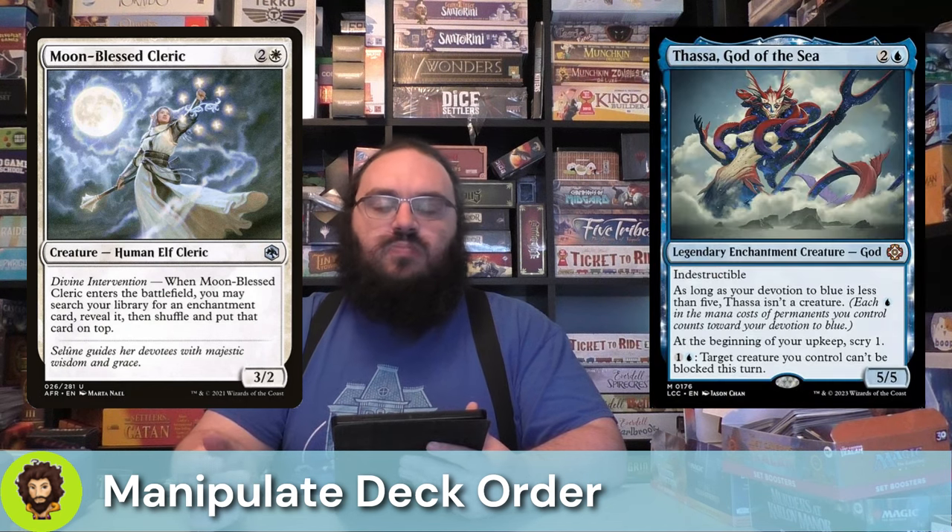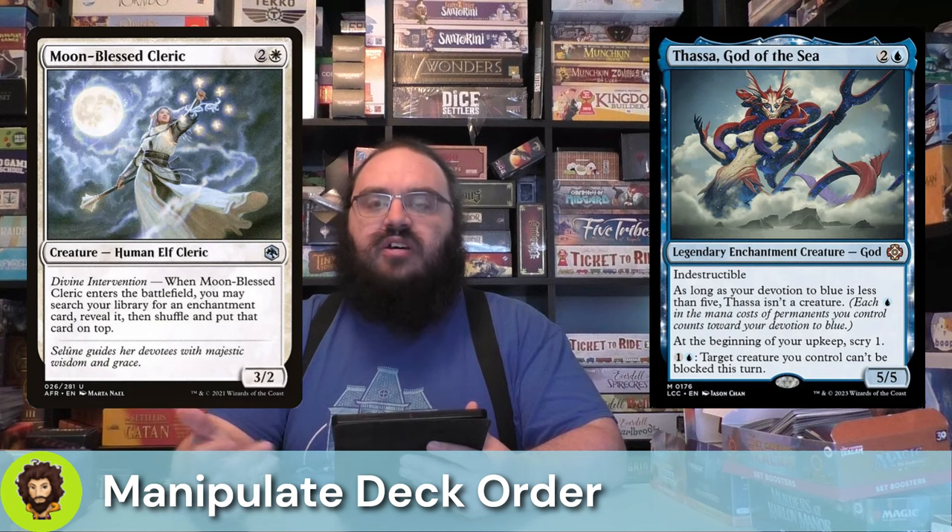Thassa, God of the Sea, is more in line with the Aminatu strategy. This one's going to Scry instead of Surveil, but both are good — if it's not the card we want, we're just going to move it out of the way.